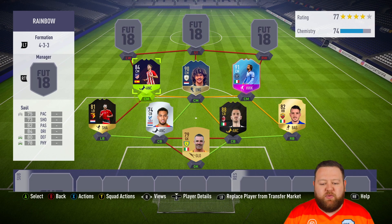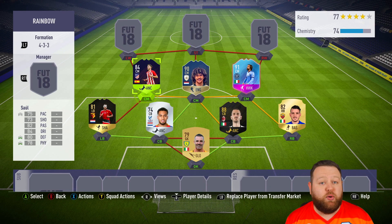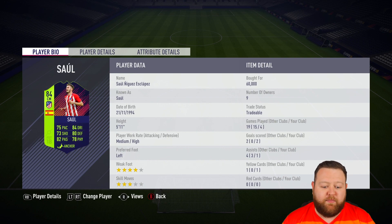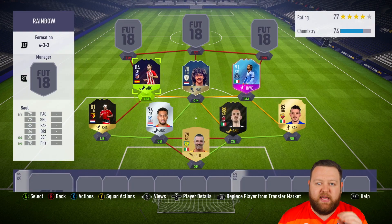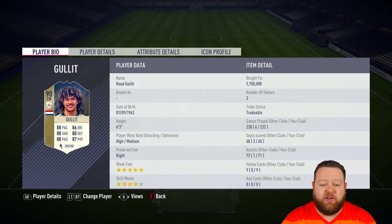Moving into the midfield, we've got three beasts. We have got Path to Glory Saul. He has actually been boosted, so he's an 84 rated. He does have an in-form version, but you can pick up the Path to Glory — a different card design again, one of the best card designs in the game in my opinion. He's 84 rated and my God, did he perform really well for me. He actually managed to get some goals from that centre mid spot. He is one of my favourite central midfielders in the Spanish league.